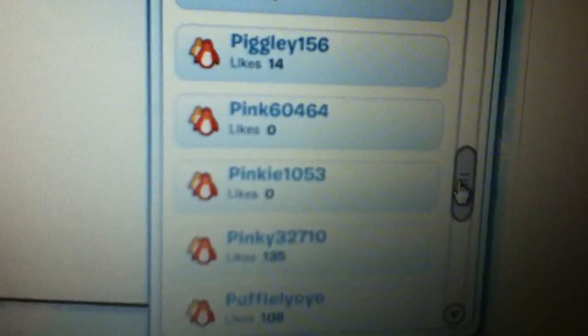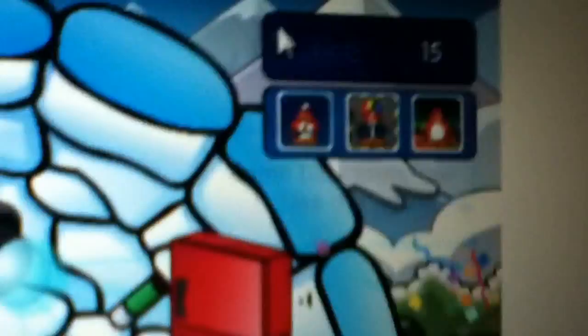There he is — Piggly156 — and this is his house. If you really really like it, you don't have to like it if you don't want to. What you have to do is just click it to like it — I've already done it because I like it — and then you just, you know, like it and party and talk.